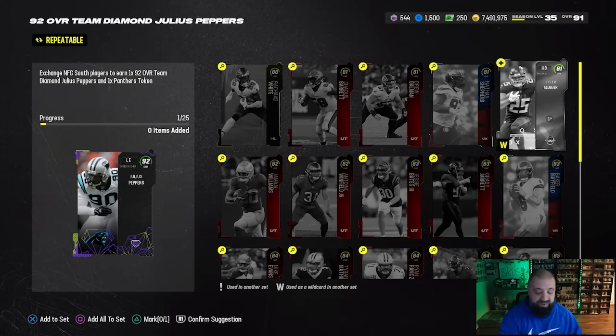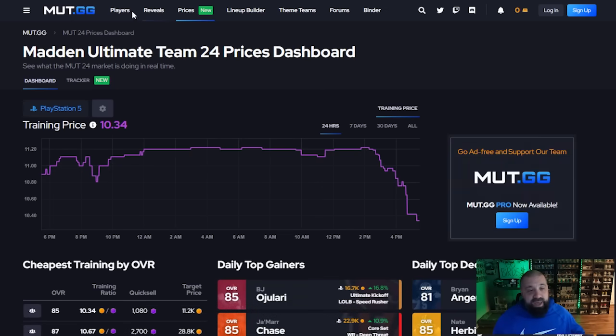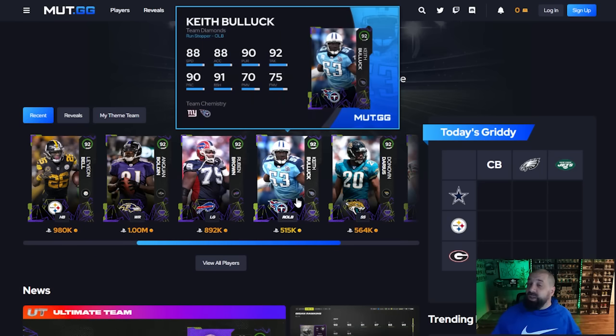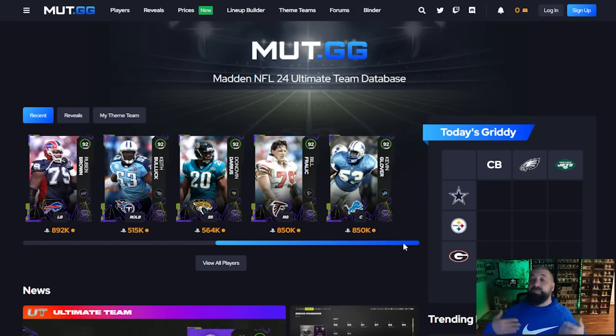Number one, we're going to head over to Mutt.gg, where we'll spend the majority of the rest of this video. Without being a member, without logging in, you can simply go to the prices section found at the top of Mutt.gg. Back on the home page, you can see the price tag on some of these cards — Ruben Brown is almost 900k, Kwan Bolden's a million, Keith Bullock which isn't one of the better cards is 515k. A lot of people's goal is they're building out the sets, selling the cards, and then going out trying to build more sets with the coins they got back from selling one of the champions.